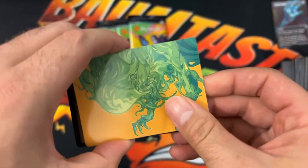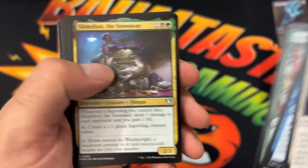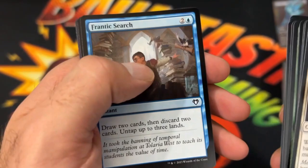I've gotten quite a few Omnath as well. Generous Gift foil. Let's see — Slime Foot, the Fungal Plows, Victimize, Abundant Harvest. Thriving Grove, Thriving Bluffs — wow, triple banger in the lands. Frantic Search. Reverse Engineer. Frantic Search in the borderless.